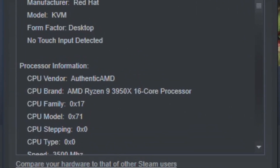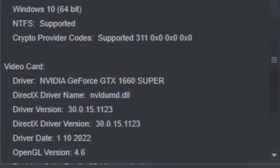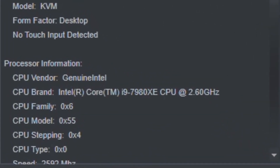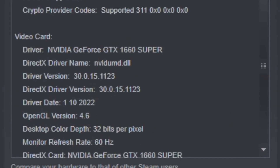Hell Let Loose was running an AMD Ryzen 9 3950X with a GTX 1660 Super. Sniper Contractz 2 and Arkham Knight were running the Intel equivalent, the i9 7980Xe, and they were both running the GTX 1660 Super as well.